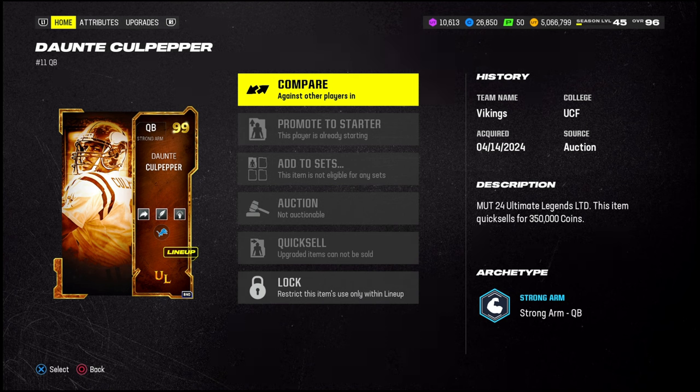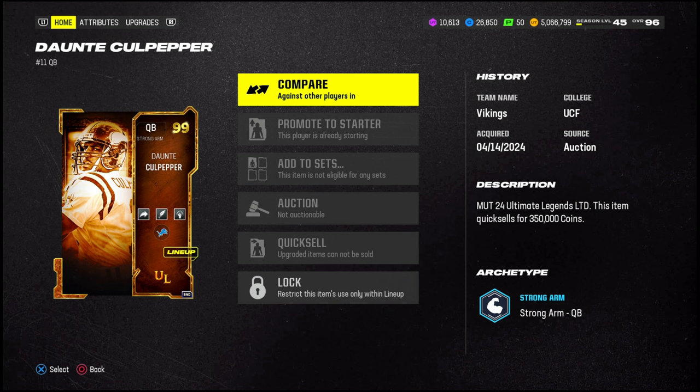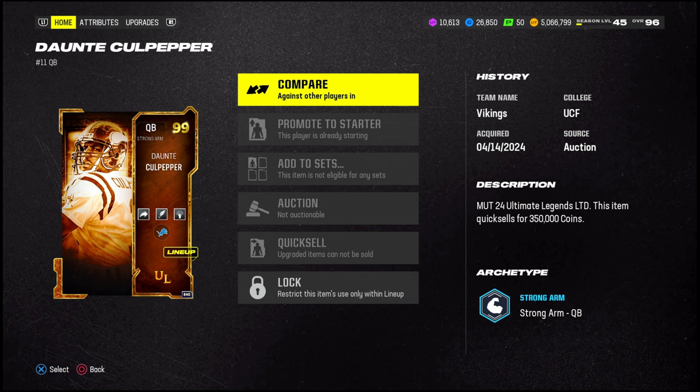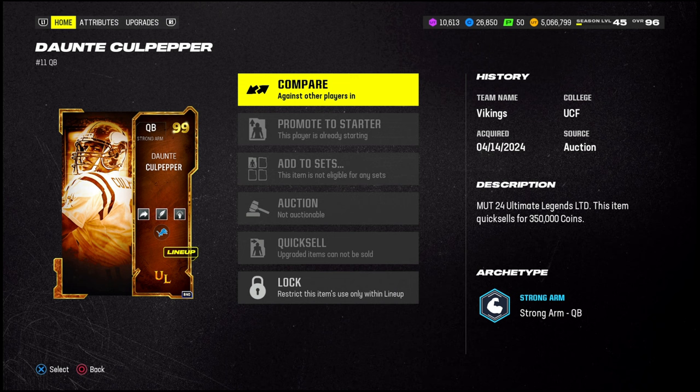Hey guys, it's your boy Jayden Jones. Today we're doing the Lightning theme team video — we have Dante Culpepper. It looked like they cheesed this card a couple weeks ago, I was mistaken on that, but we still got the card. He's an LTD 99, and there are maybe less than 10 of them at this point in the game, so it's cool to have.